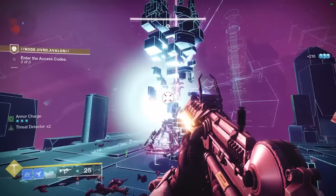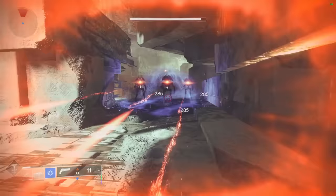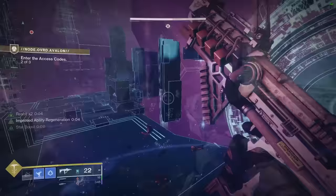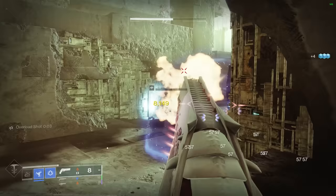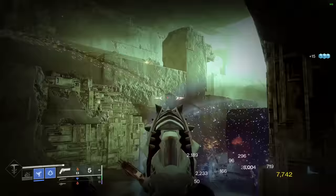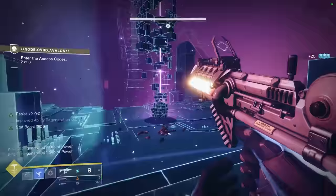We kick things off with the most quintessential Stasis Hunter staple, the Duskfield Grenade — a deployable snow globe that will slow and freeze all enemies inside of it. Not only does this grenade shut down any enemies inside of it, but it also shuts down all enemies behind it as well, since they can't really push past it to get to you as they would get frozen in the process.